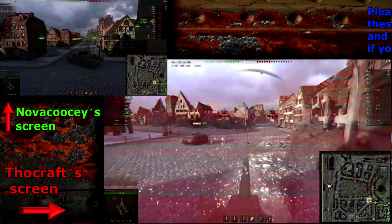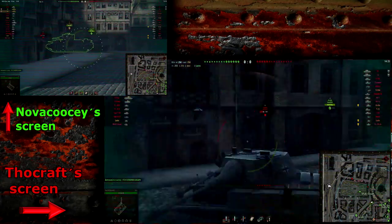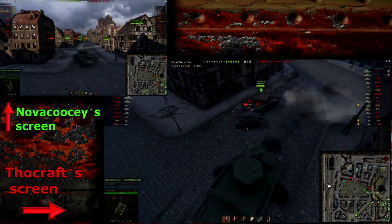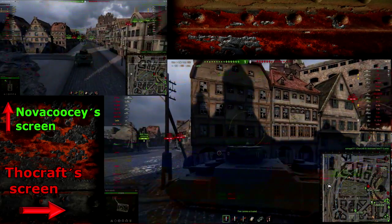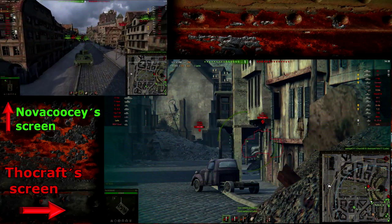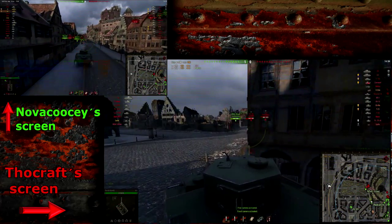We are on the map Himmelsdorf — a really, really good map for this tank. This tank is absolutely ridiculous: it has 150 millimeters of armor on the front, 70 on the sides, and also 150 millimeters of armor on its rear. That rear armor is a really important factor about this tank, so keep that in mind.